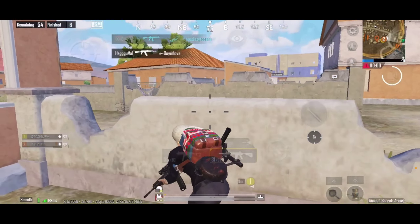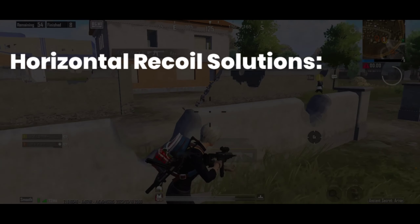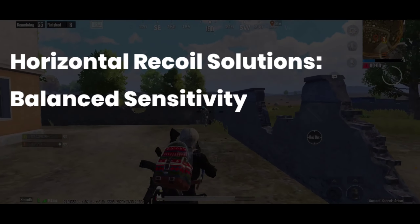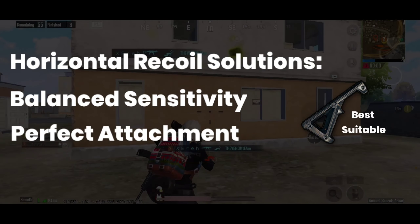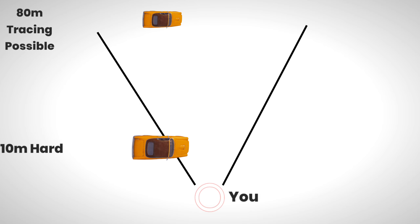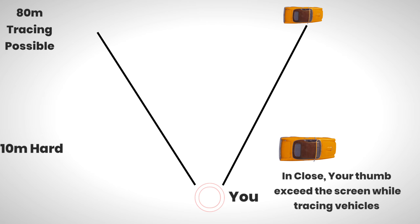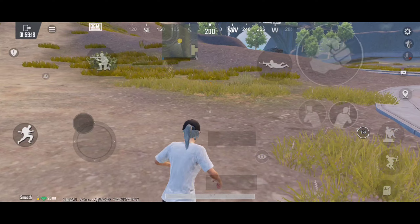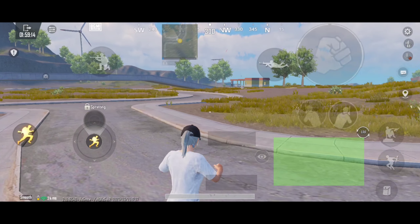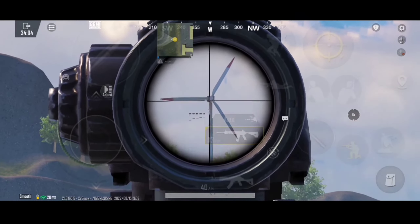Now for long range sprays and tracing — long range tracing without gyroscope is one of the toughest tasks in this game, which only experienced players can do, especially those who have spent a long time without gyroscope. Vertical recoil which goes upward is easy to handle by swiping your thumb in a downward direction, but the problem begins with horizontal recoils which move left to right. If you don't have balanced sensitivity, while preventing left-right recoil you might shift your aim more than required. There is also the issue of vehicle tracing when targets move horizontally.